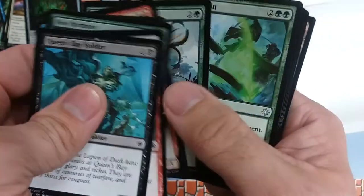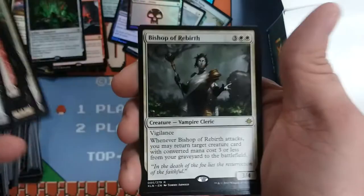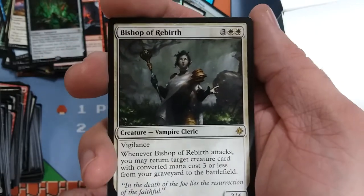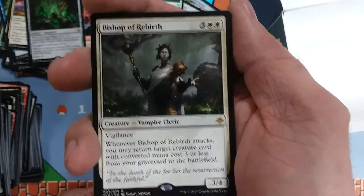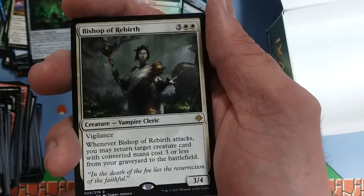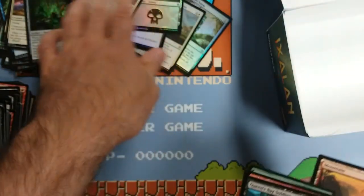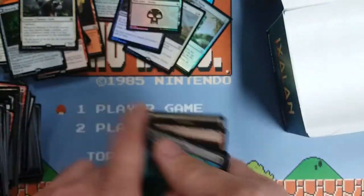Final pack! Slice in Twain, Raptor Hatchling, Otepec Huntmaster, and Bishop of Sun Grace. This is like a broke-down Sun Titan — three-four for five with vigilance. When it attacks you get back a three-or-less creature from your graveyard. It is a watered-down Sun Titan — one mana cheaper, attacks to trigger instead of entering the battlefield. Two white in casting cost, vigilance. It's just what if you put Sun Titan in the dryer and he shrank up a little. Still a good card. And I think it's the draft weekend promo, so go to your local stores and do some drafting.